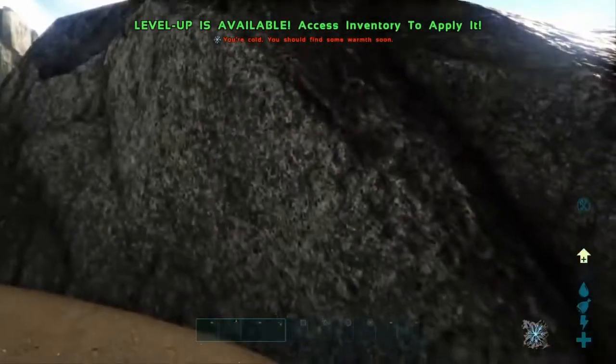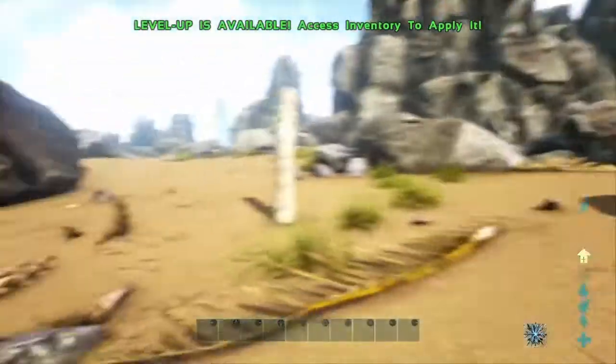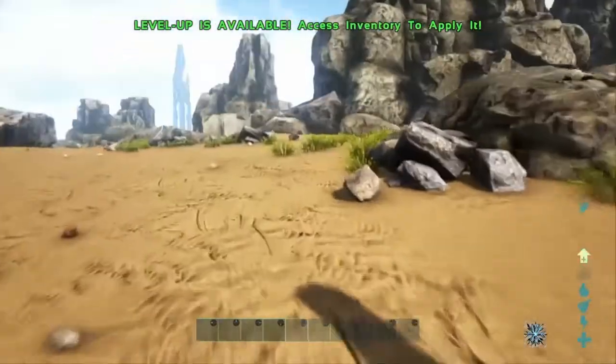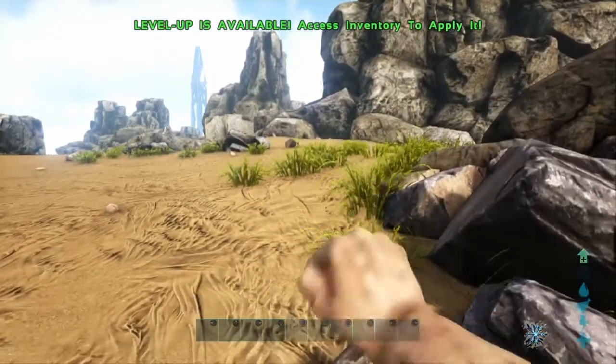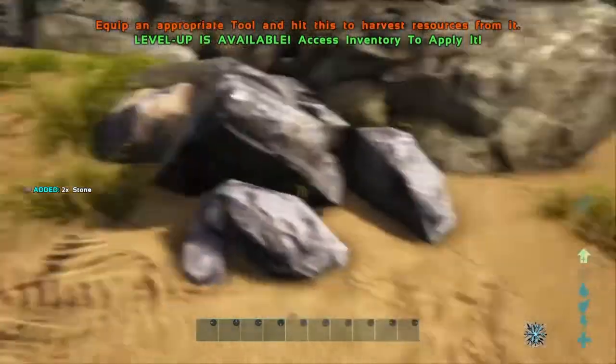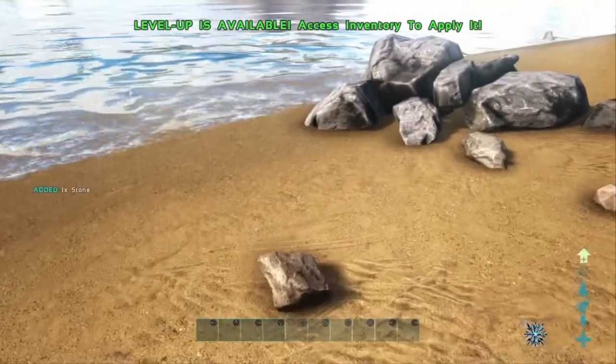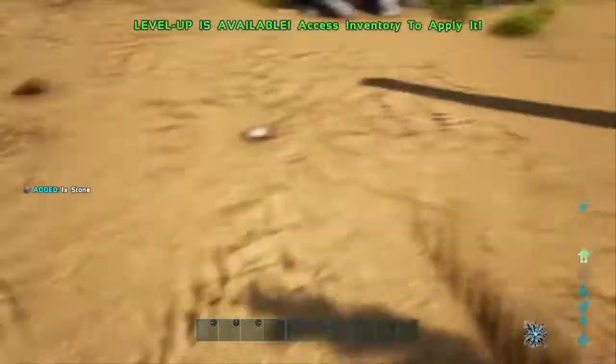I guess we're going to have to spawn there again. We ran past some Dilophosaurus — the game can't be doing that to me. But anyway, we only need a few stones, it seems like we're good. So let's run this way. There is a thing right there — should I break it? I think I might, I've got a plan. Do I need any more stones to make this pickaxe? Don't think we will.